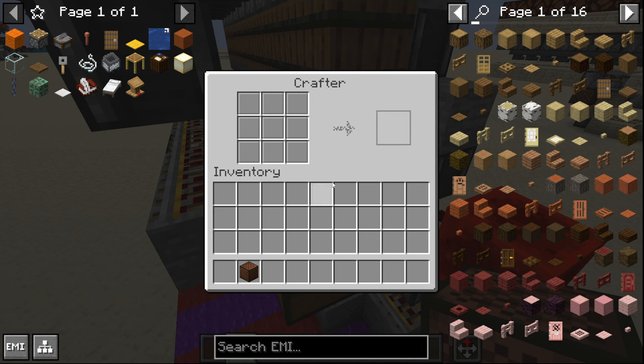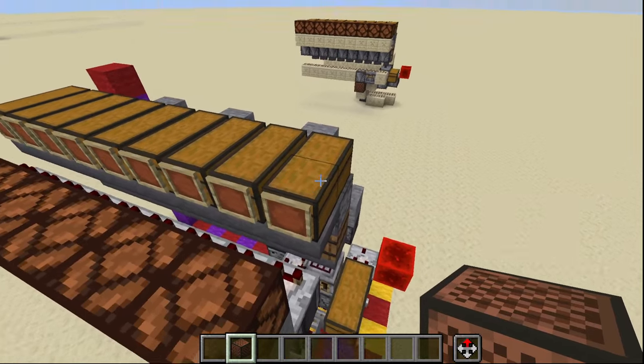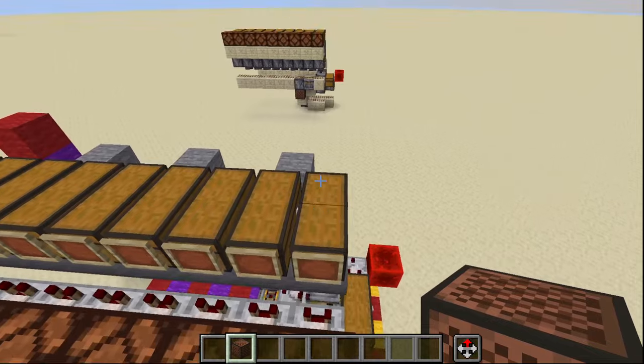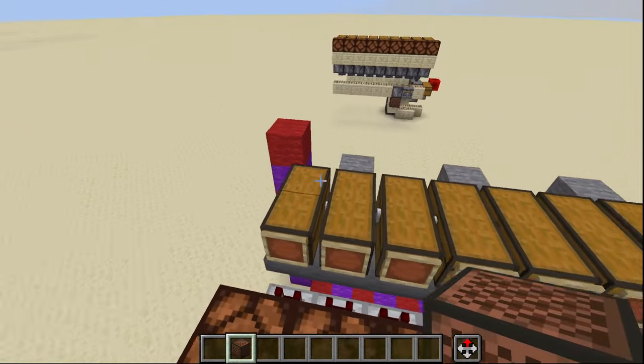You'll notice that inside of the crafter here we have our nine different slots. Keeping in mind that the top left is number one, it'll go one, two, three, four, five, six, seven, eight, and nine. With that in mind, when you are programming your autocrafter over here at the front of the machine, this first chest will be slot number one.